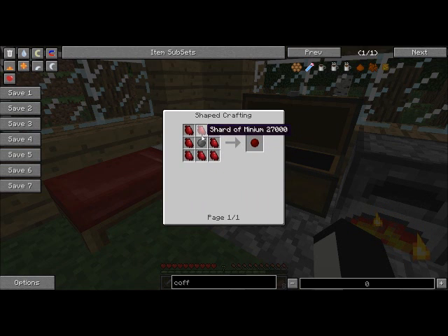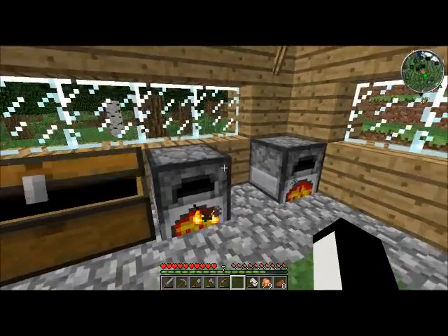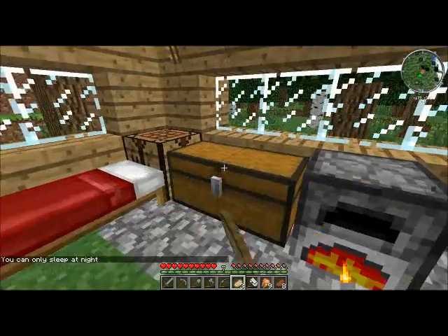Minium stone, shard of minium, inert stone. Oh — holy shit, holy shit, this is hard, this is really hard. Let's get that — ooh, that's nice.